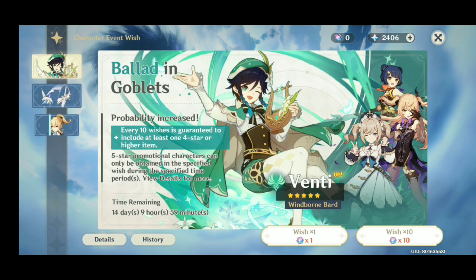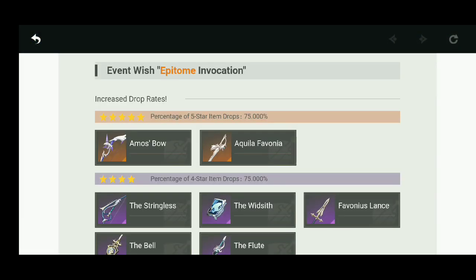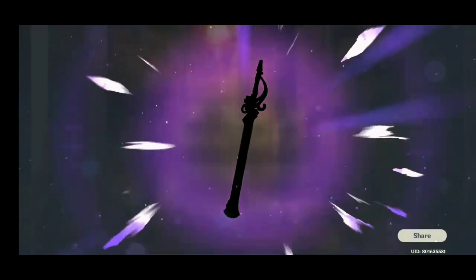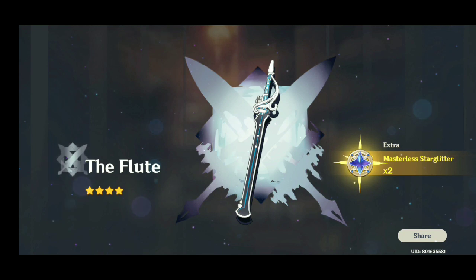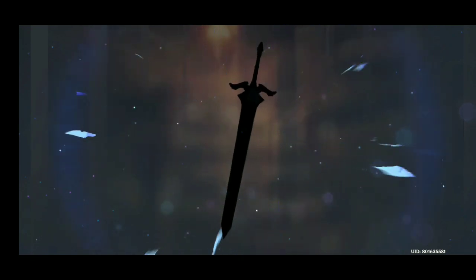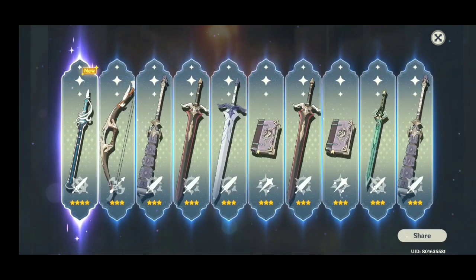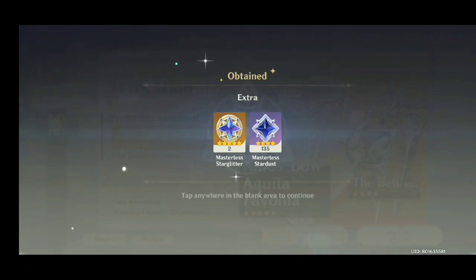Character or weapons? Weapons are good - 75% with a lot of four stars. I guess I need to try to roll for some good weapons for my Diluc. Let's see what I get - three stars. The Flute, okay yeah that's for my traveler - geo traveler. Debate Club, that's actually a claymore - that's gonna be useful for my Diluc.